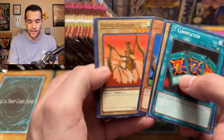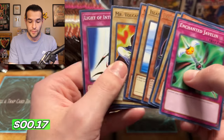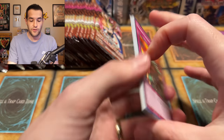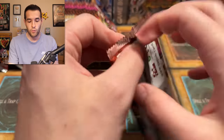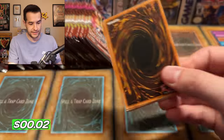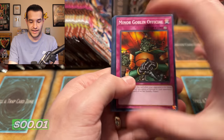Now we just have to get lucky with the Ultra Rares. We could finish this in the minimum five boxes if we get extremely lucky. I think the absolute minimum if you're pulling two Ultras per box is five boxes. If you get a three-Ultra box that could speed it up, but you'd still need several more boxes. Morphing Jar number two — it's been some great luck today. I'm going to be amazed if we could beat LOB's seven-box time.